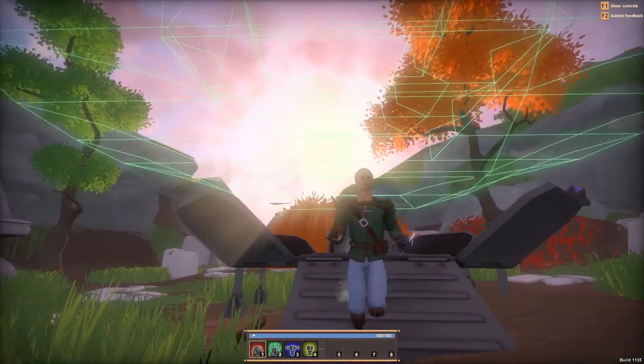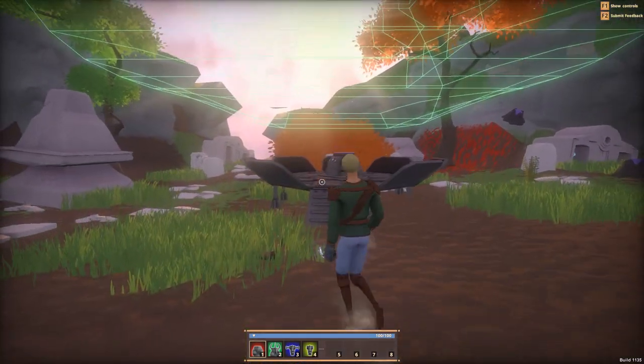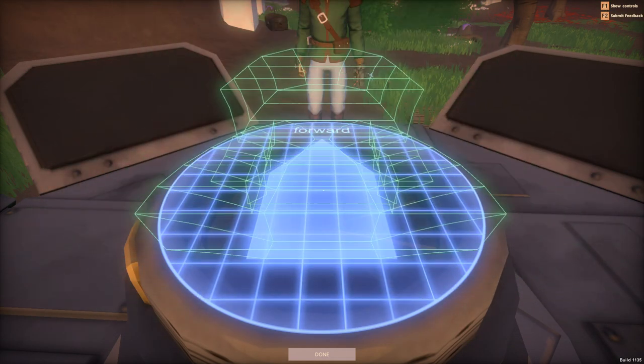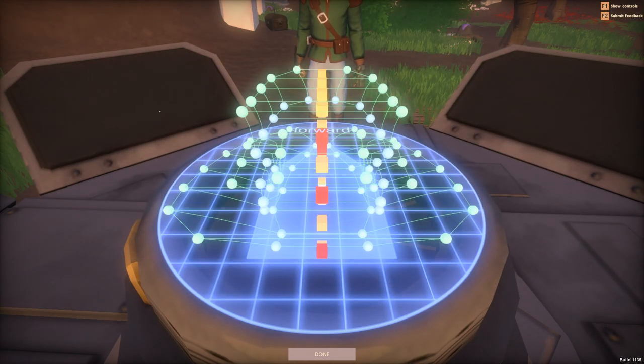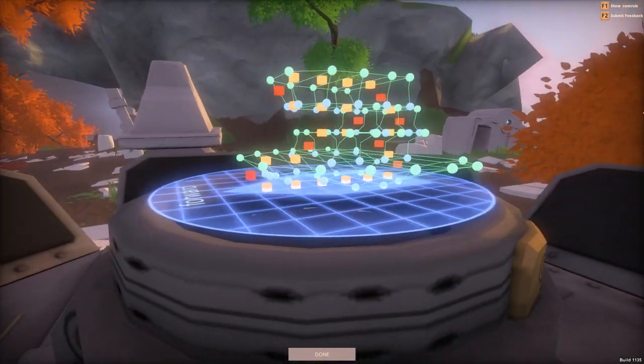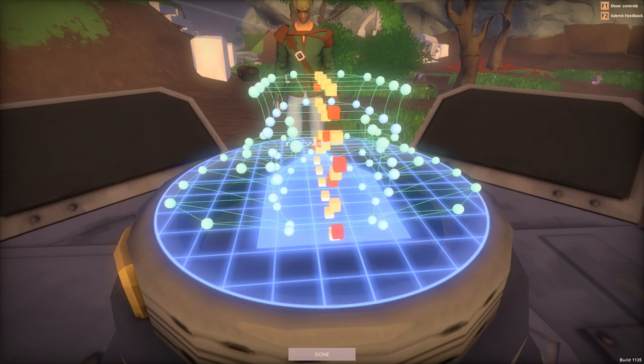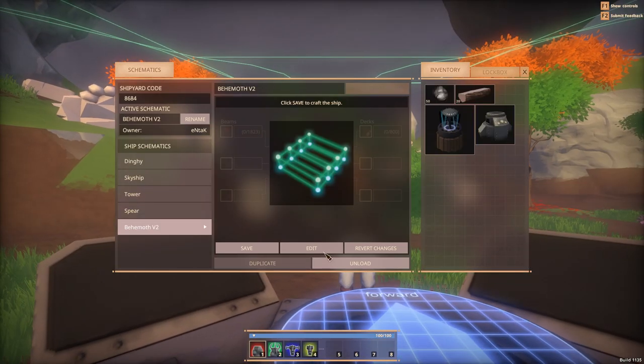You can see how big that ship would be - holy crap. And you can actually restructure and change it to what you want if you go to Edit, so you can change all the different points and make it look totally different. I don't want to do that right now though - I don't want to mess it up.